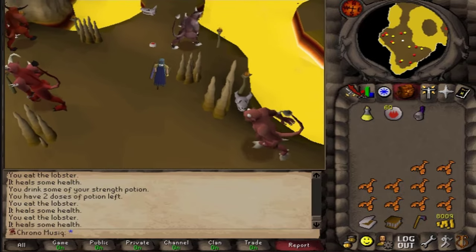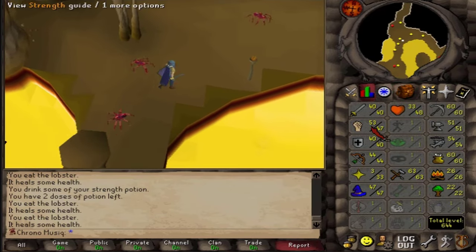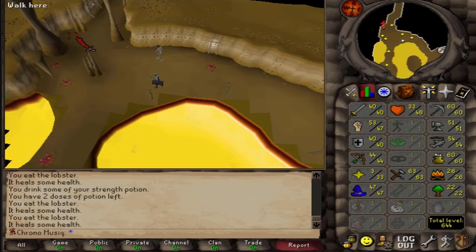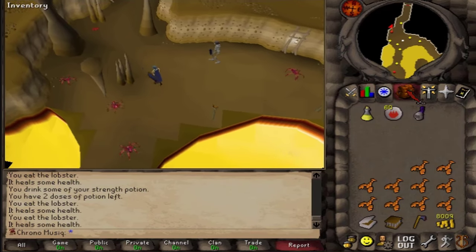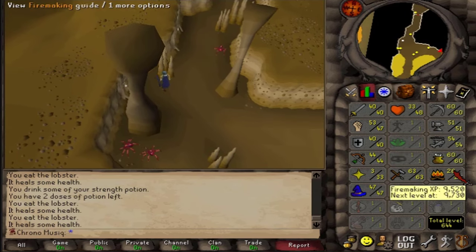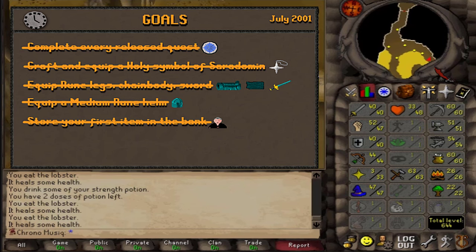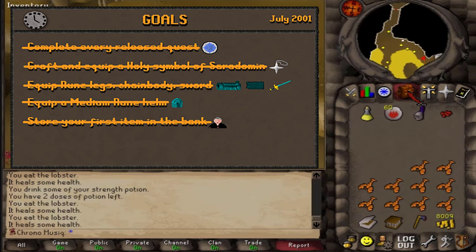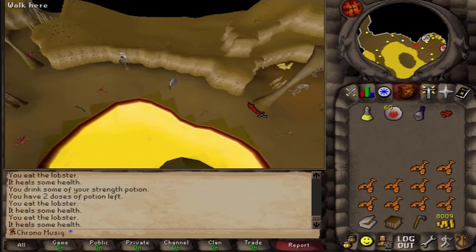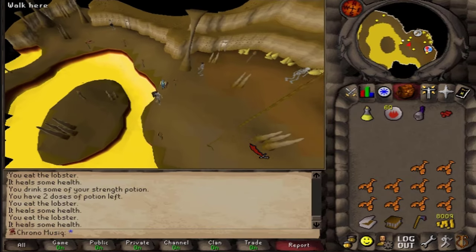I think that's July completed! I ended up with 47 strength. Before I forget, I need to grab some more red spider eggs for strength potions. And also 54 fishing and 60 cooking. Yeah, that is the completion of July 2001. Let's immediately move on to the next game update, which is in three weeks, in August 2001. Subscribe, rate, and comment.